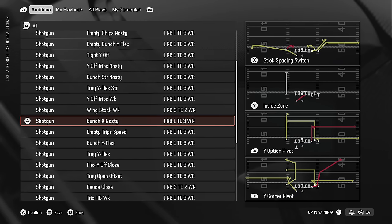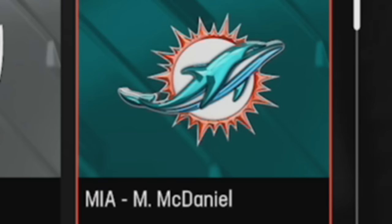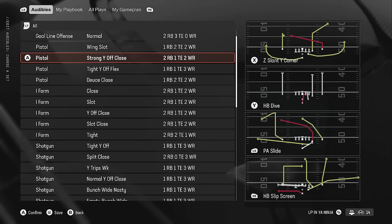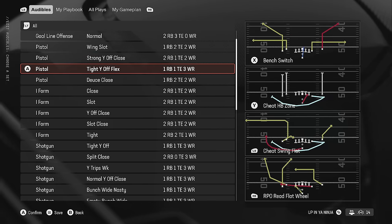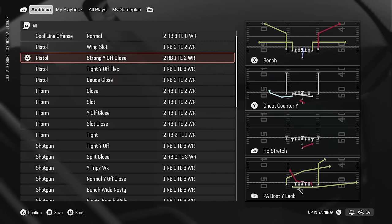Another playbook getting a lot of attention is the Miami Dolphins, because it has a lot of new plays with new motions mirroring what they do in real life — using lots of pre-snap motions. I think this playbook probably has the most motion plays, with the Chiefs second and the Texans third. They have a lot of pistol formations like the Pistol Tight Whirl All Flex — you can see the motion plays right there. Four pistol formations total, which are great for running the ball and running RPOs and zone-alert bubbles.